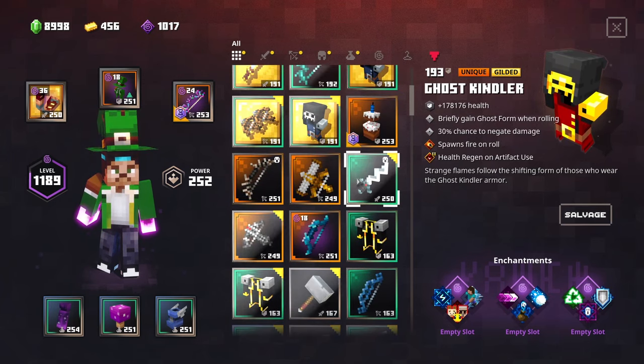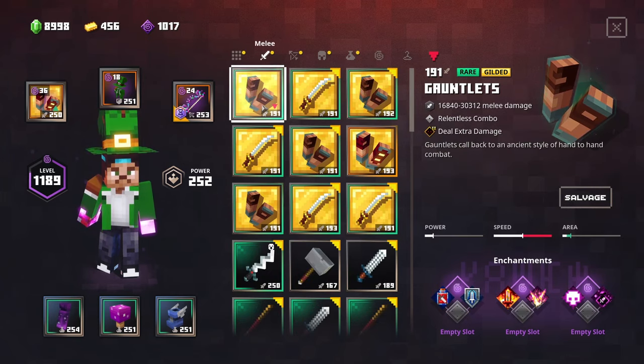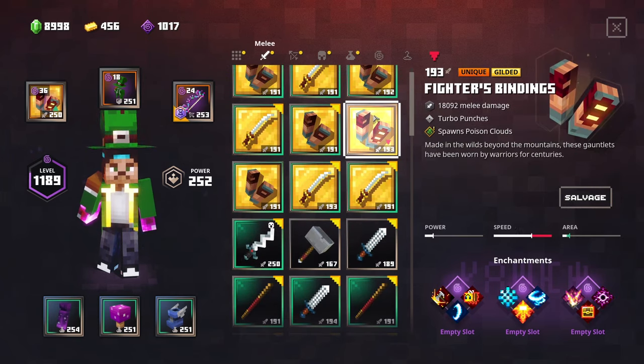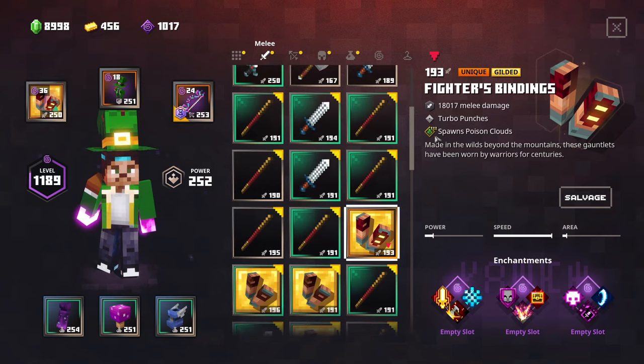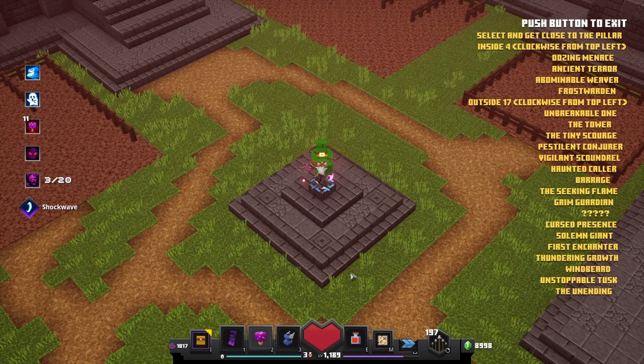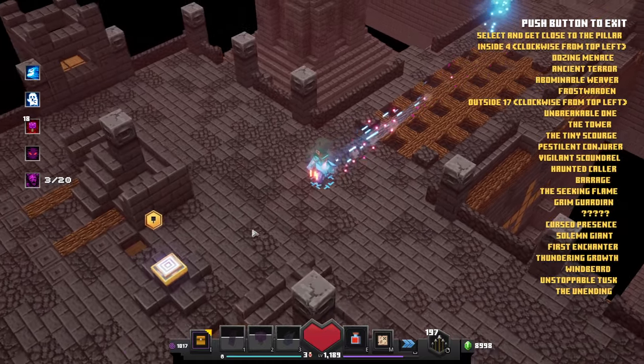The lower the difficulty of your Apocalypse, the lower the built-in enchantment is going to be as well — so be careful with that. If you want to guarantee a Tier 3 enchantment, do it on a higher difficulty. For example, the Ghost Kindler right here has a Tier 2 built-in enchantment. Another Gilded we found has a Tier 3 Spawn Poison Clouds, Shockwave, Exploding, Committed — not bad, but you can just keep doing this to get your hands on pretty much the perfect unique Gilded Fighter's Bindings.